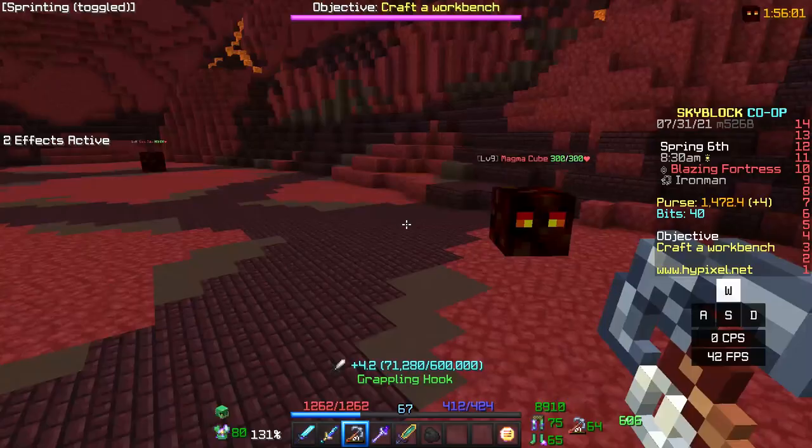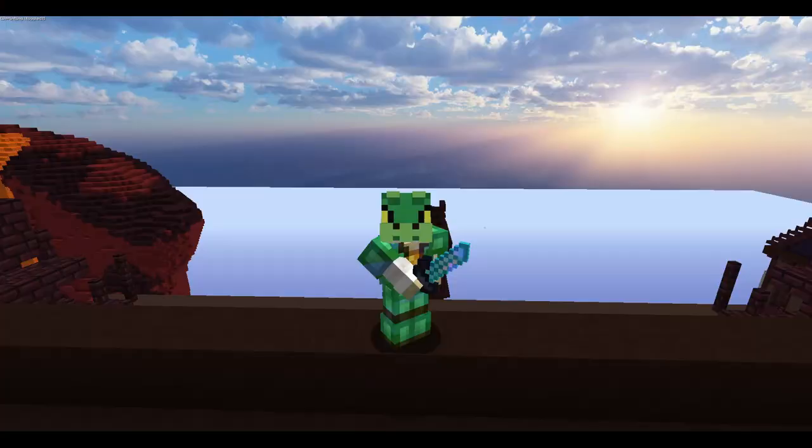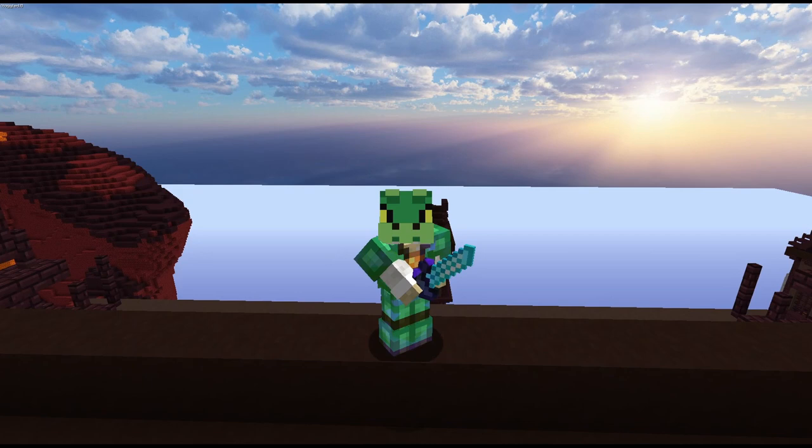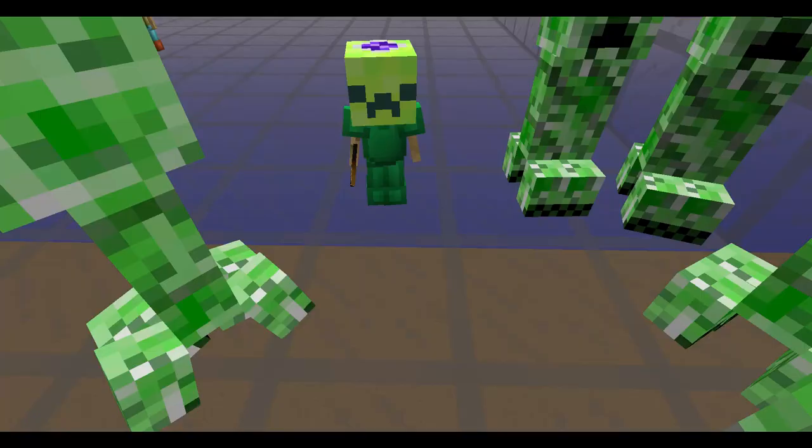After I was finished with blazes, I started killing magma cubes. I unlocked the recipe for the minion and leveled up to bestiary milestone 15. I placed the blaze and magma cube minions on my island to level up combat collections and upgrade the damage of our tactician sword. I also placed creeper minions for the same reason.